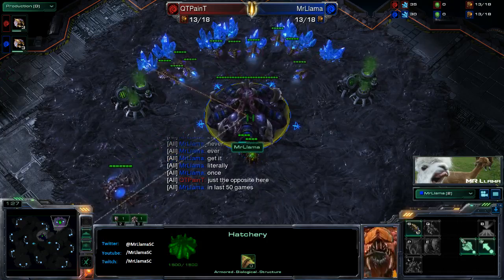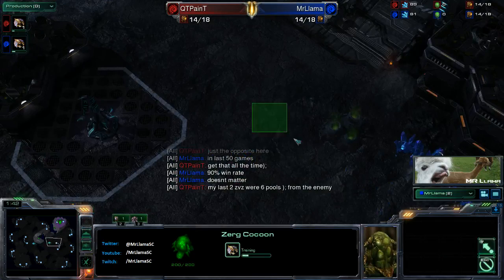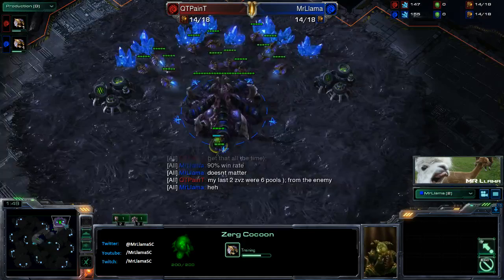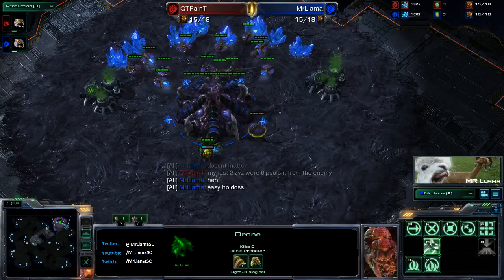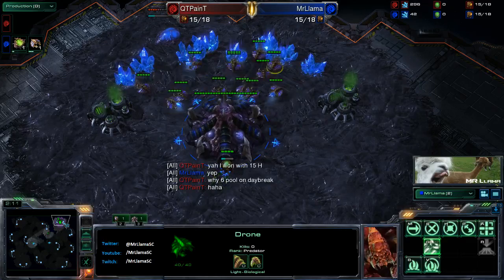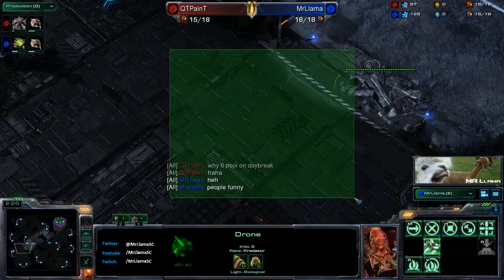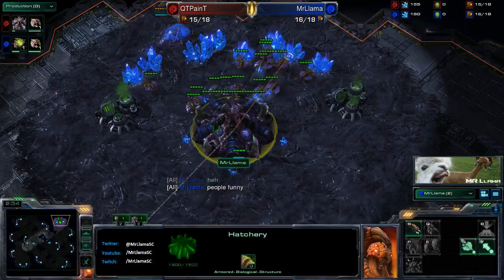I like to have fun with ZVZ and the strategy I like to do. Fitzy goes for multiple queens and sets up overlords to create a creep highway over to his opponent's base so his roaches and queens can run across the map. I played around with that, but when players could see the push coming across the map, it still wasn't fast enough - by the time I got there they'd have like 20 spine crawlers up.